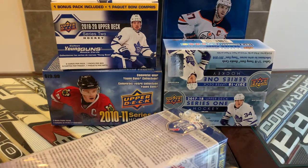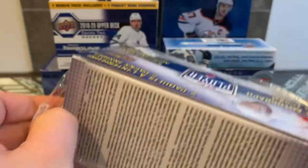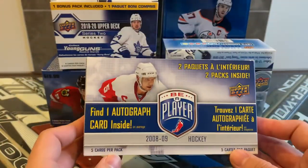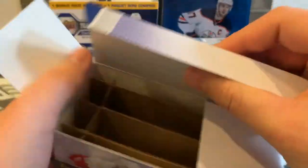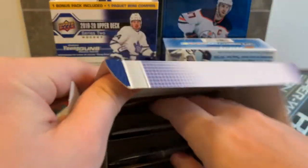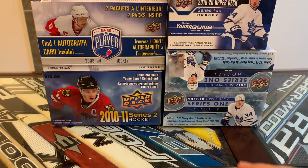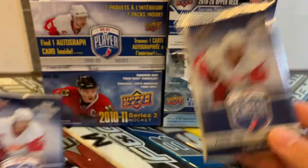Without further ado, let's get into the main event! Artifacts is almost out now and my box is on its way, so I'll be opening that very soon. As mentioned, there's an autograph inside this Be A Player blaster. You can see a nice box with two packs, one on each level. Let's get them out.